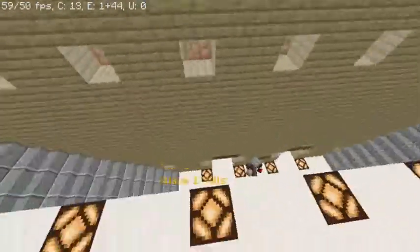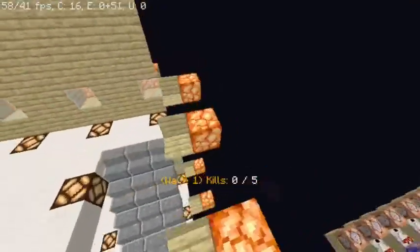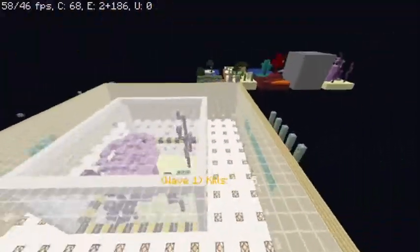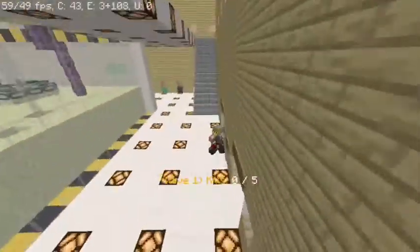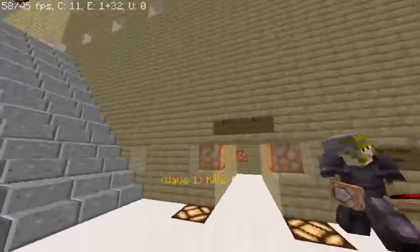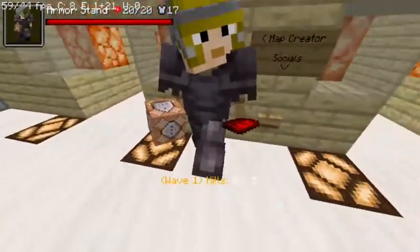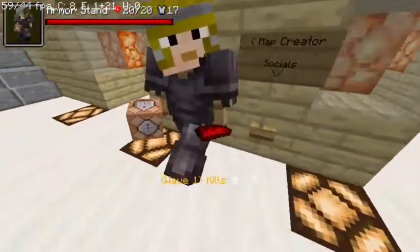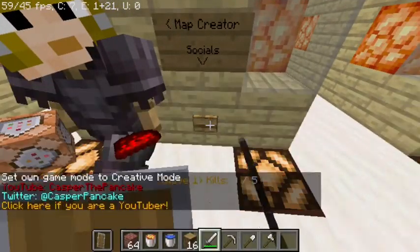I'll make a video for the more technical people on my channel showing the commands, because there's quite a lot to show off. Let me go to the first layer — the main layer. Right here you have an armor stand that's encased in barrier blocks so you can't destroy him.